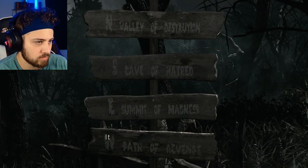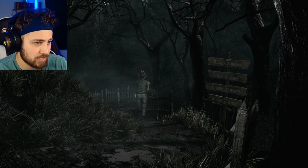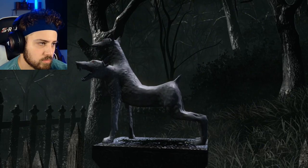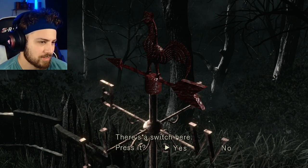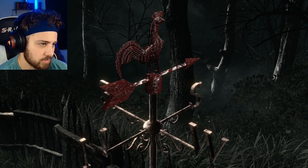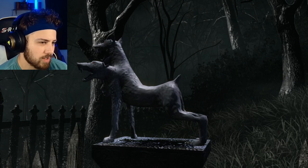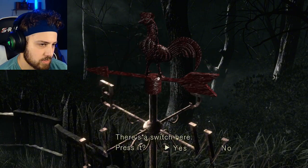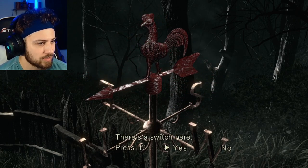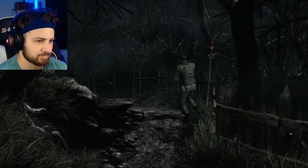Look at that — I'm gonna do some kind of signpost. Each direction is accompanied by a corresponding destination: Valley of Destruction, Cave of Hatred, Summit of Madness, Path of Revenge. Bro, you need to calm down. What does that — does it change the direction here? Oh it keeps going. Oh it moved back. Whoa, so where you press it controls where it stops. Weird, there's got to be a secret to making it land on where I want. You know what, no, I'm done — I don't know what I'm doing, we'll come back to that.